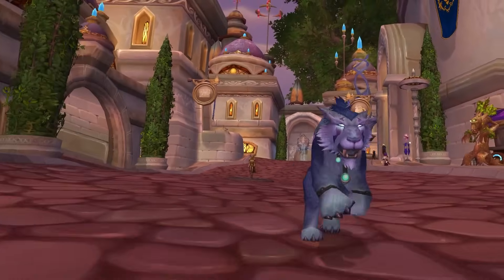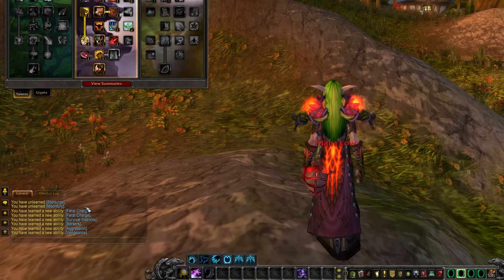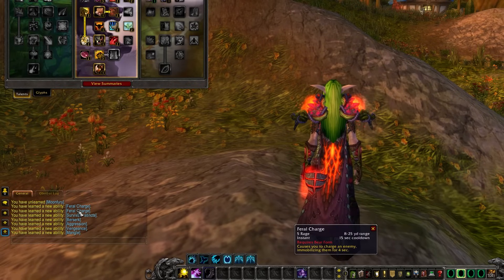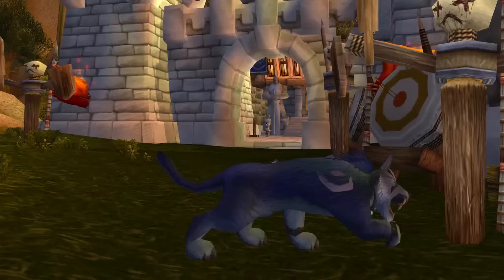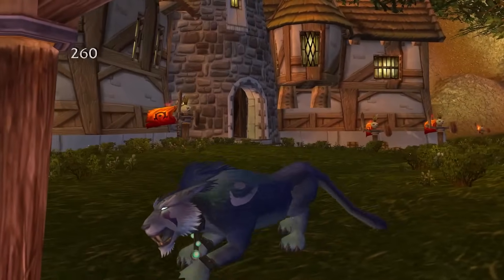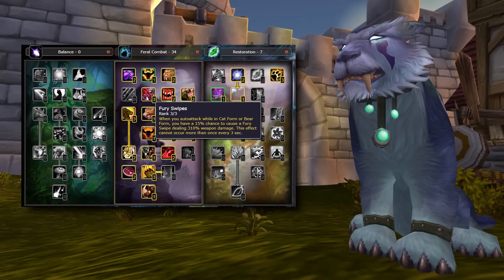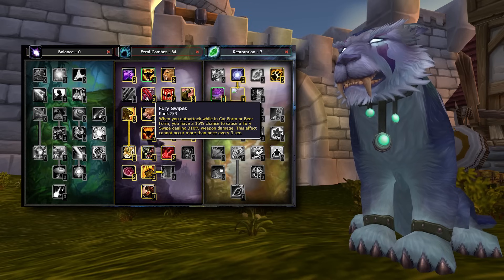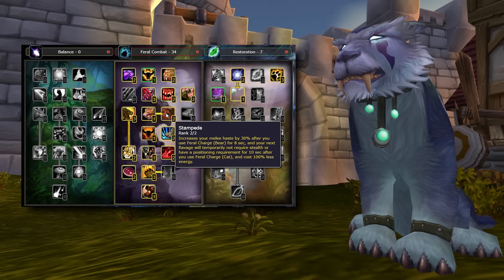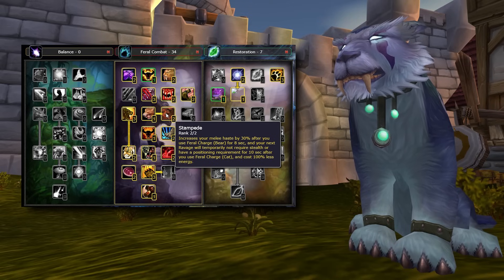Next is Feral — we'll start with Cat. When you pick this talent tree, you instantly get Mangle Bear and Cat, which work basically the same way they always have: a good damage-dealing instant attack that applies a debuff. You also gain 25% bonus attack power as this spec. Feral Instincts reduces the chance to be detected while prowling, and your mastery makes your bleeds do more damage. Jury Swipes is a new talent giving you a chance to instantly attack for high damage every 3 seconds in whichever form you're in. Another new addition is Stampede, which gives you a big bonus after using Feral Charge — for Cats, your next Ravage will have no positional requirement, won't need stealth, and will be free to cast.